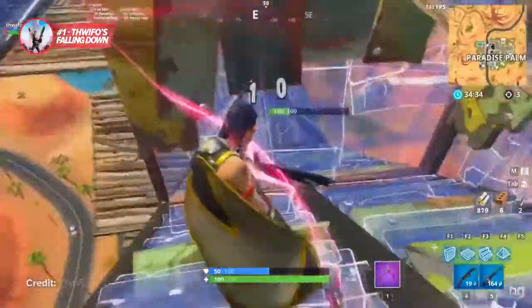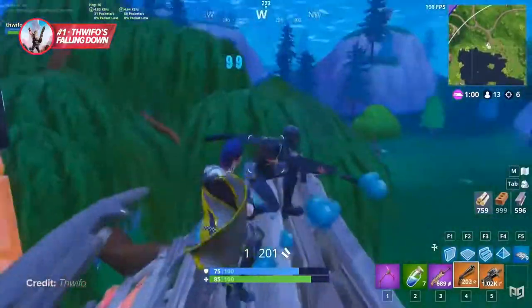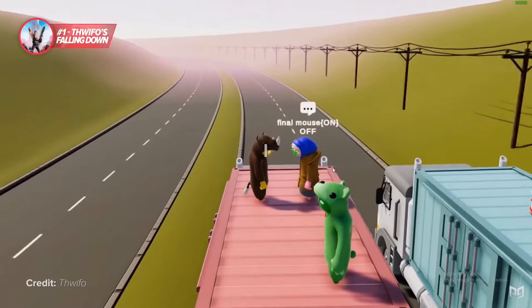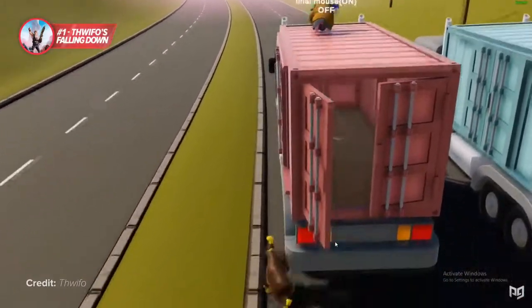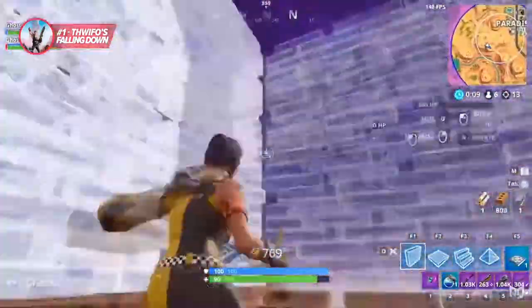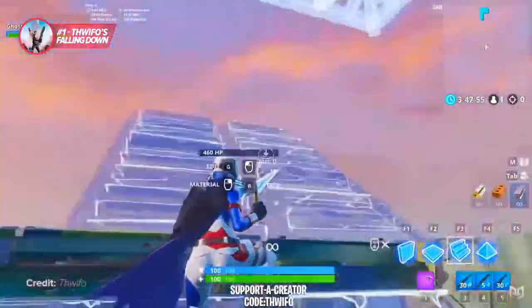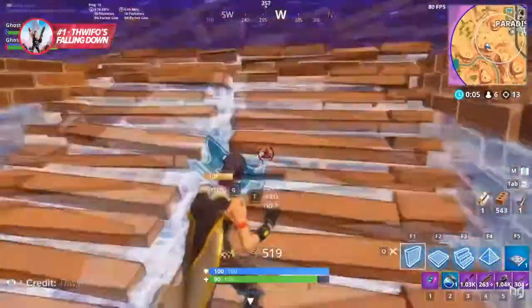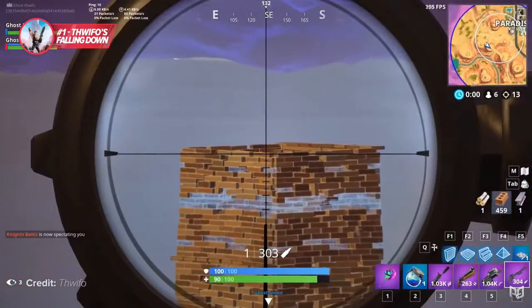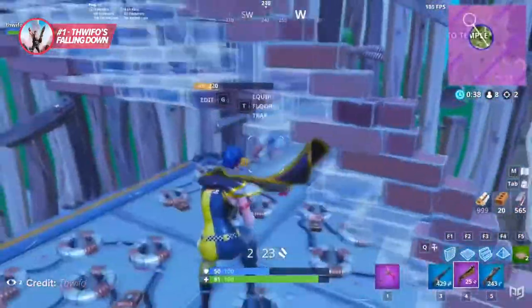When you think of the best Fortnite montages, 'The Waifo's Falling Down' has to be one of the first thoughts in your head — and if it isn't, you probably just haven't watched it yet. At the time this montage was released, the Waifo was one of the best players around, and his videos managed to get him a ton of traction in the Fortnite scene. He never worried about over-editing it, and it feels like the classic Fortnite montage anyone would have seen three years ago. But the Waifo was honestly way ahead of his time, and his clips really showed that. The way he played was jaw-dropping to his audience, and because of his innovative playstyle and incredible ability, this montage will easily go down as one of the best.